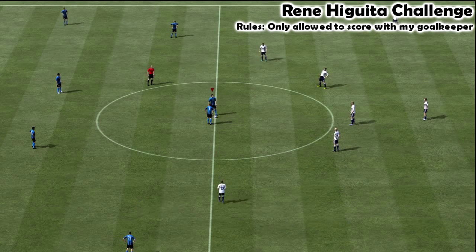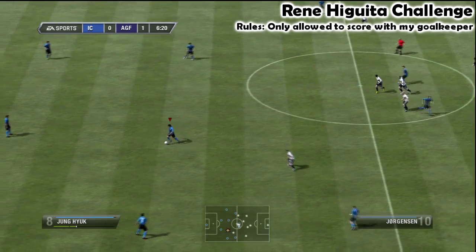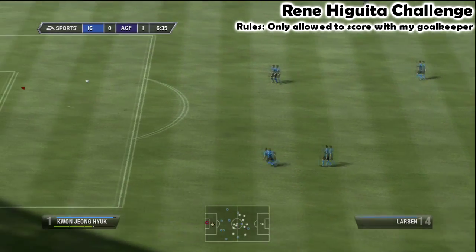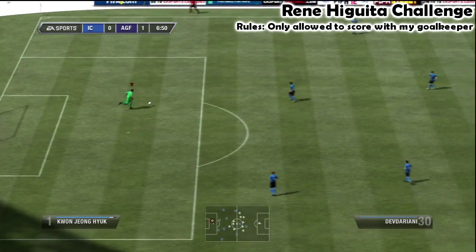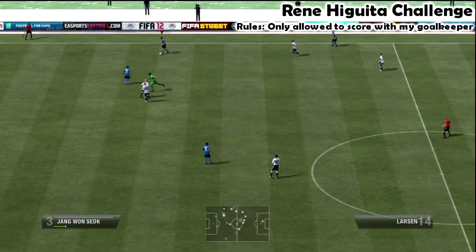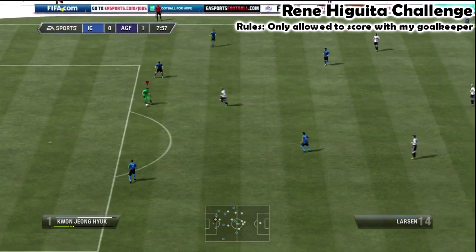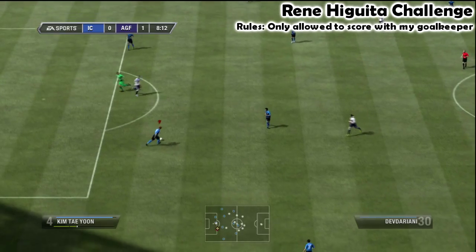One of the things I didn't want to do in this challenge was play it like the set piece challenge, where I was only allowed to score from set pieces. I didn't want that to turn into this, where all I was trying to do was get set pieces high up the pitch, trying to then just take them with my goalkeeper. So I gave it back to the goalkeeper, ran up the pitch, and then completely chickened out and bailed on it.